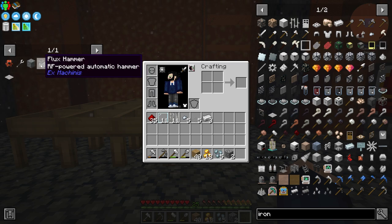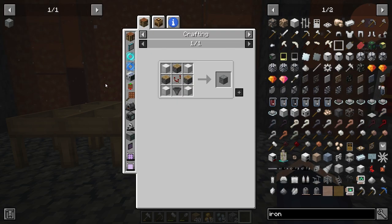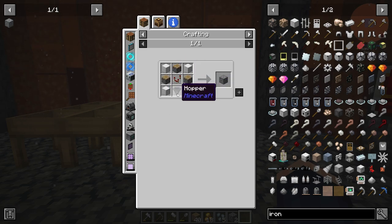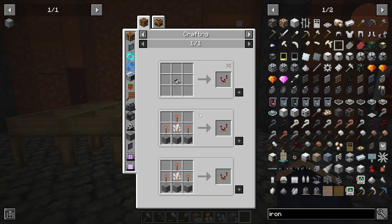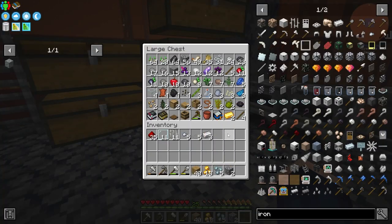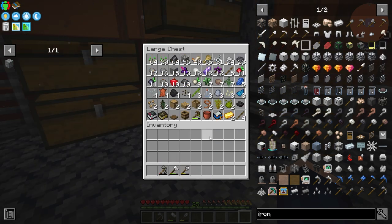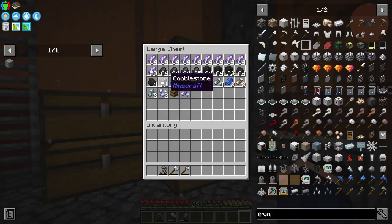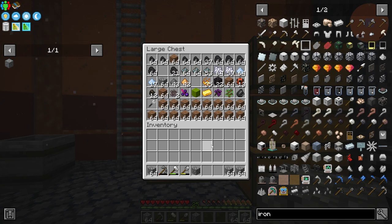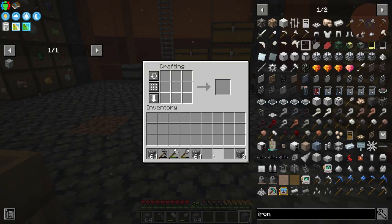Now it's just the capacitor thing - that needs a lot of iron. 9, 18, 36... so 39 plus 5 is 44 pieces of iron. How much iron do I have? 3. A whole whopping 3 iron - that is terrible. I'm going to go do a quick grind of the gravel and get a whole load of iron.